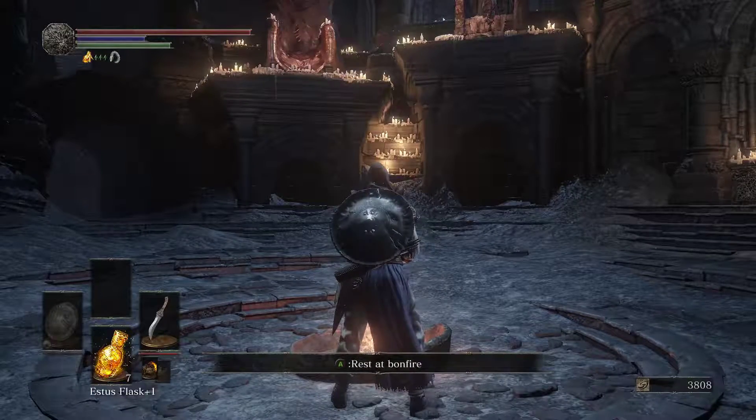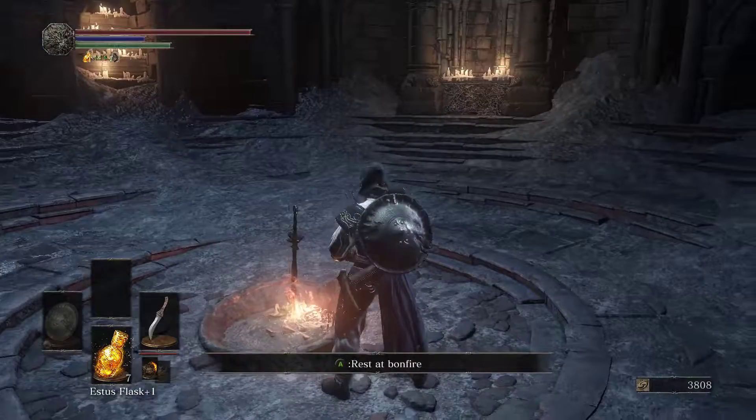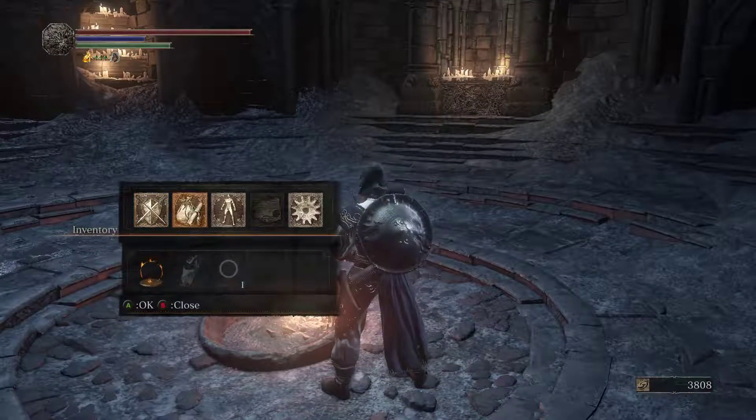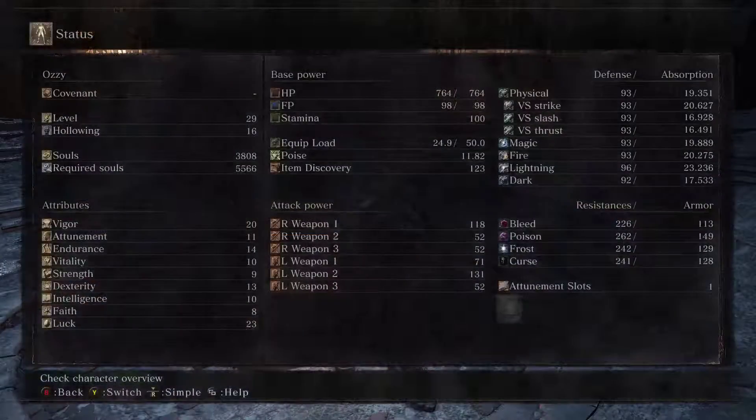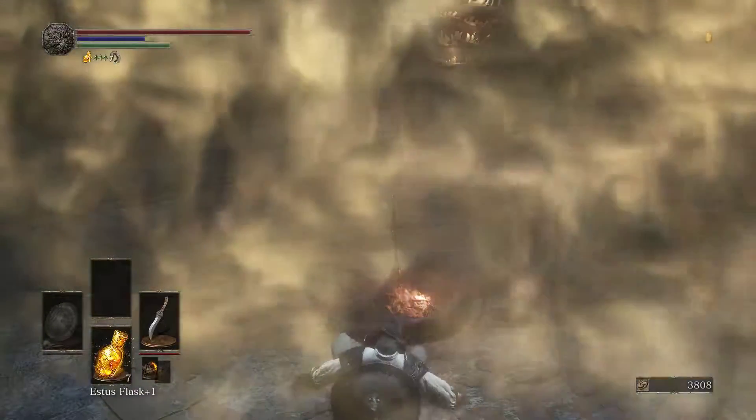Welcome back ladies and gentlemen, and today we are going to continue our playthrough of Dark Souls 3. When we last left off, we had just dealt with Yol, and as you can see I hollowed to 16, and I added a couple points to Vigor and a couple points to Luck. That'll help us a little bit. Every little bit helps.